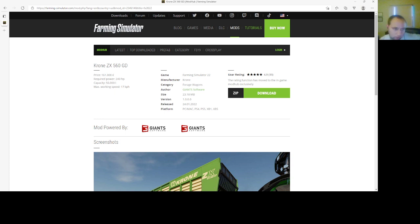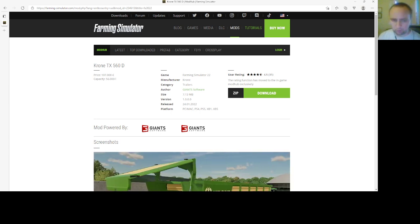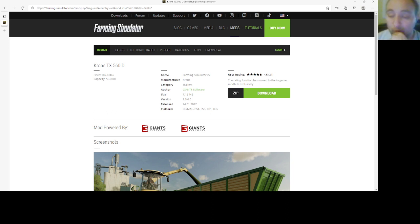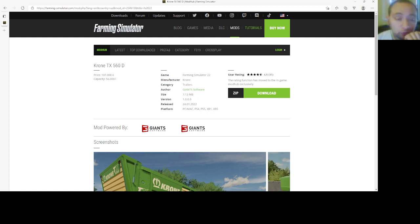Then we have a Chrome TX560D by Giant Software. This is under Trailers and its file size is 7.13 MB if you want to get it from the official Giant's MyHub Farming Simulator site. Version 1.000, released 2401.22, PC, Mac, PlayStation 4, PlayStation 5, Xbox One, and Xbox S. The price is $107,000 and the capacity is 56,000 liters.